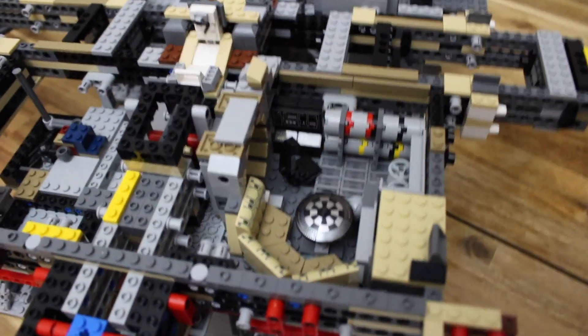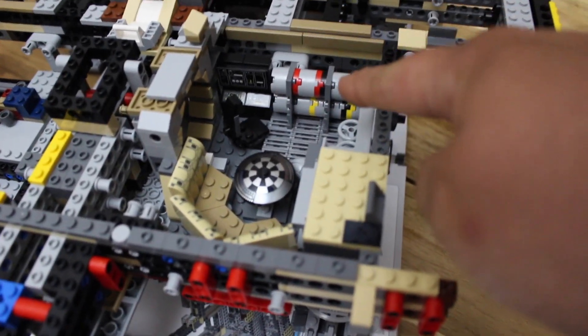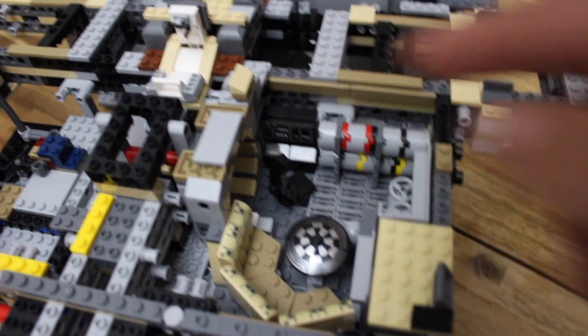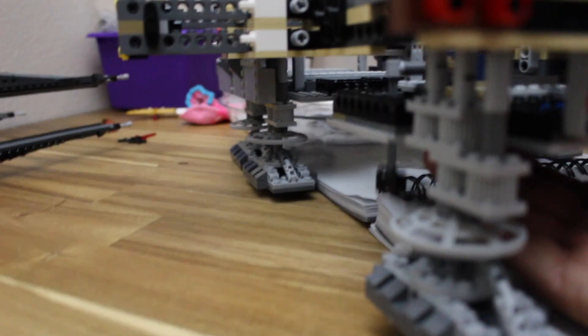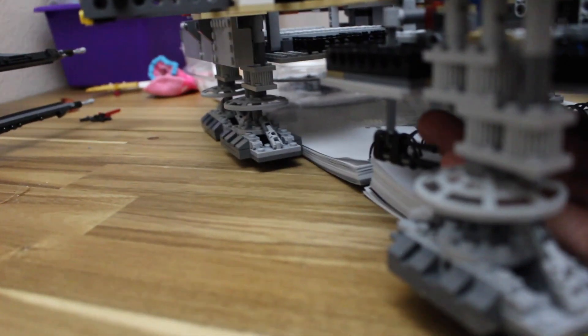Rolling on bag three — seven and a half, eight hours in — and we just finished some of the interior details. We got the room with the hollow chest, some piping and chambers, a computer, a control desk. This is a gunner: you slide it underneath and the gun pops down, which I thought was pretty cool.